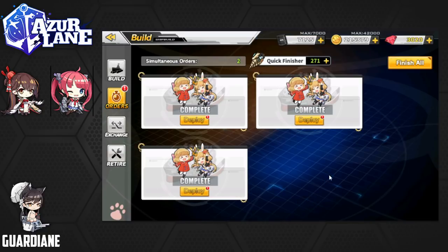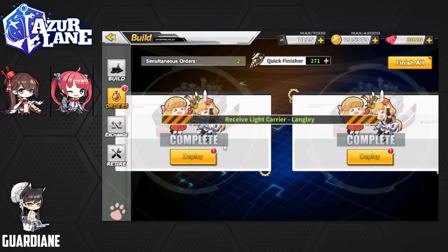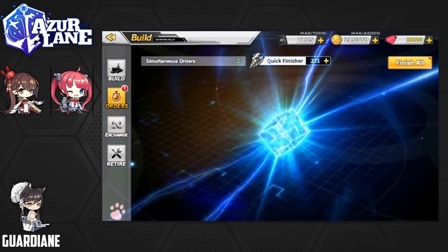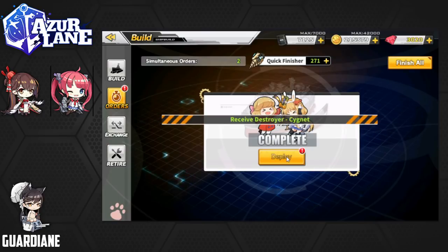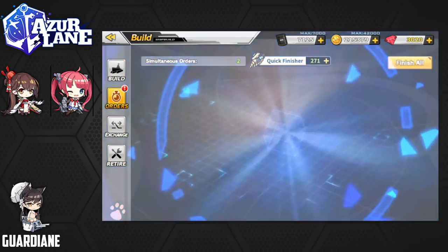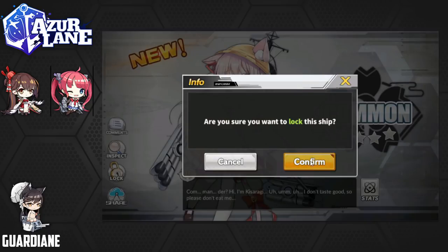We're going to wrap up this week with these last three build orders. Hopefully we get something good — this is going to round out the week. Please don't let it just be San Diego. The first one is going to be Langley — don't need Langley. This one is a Signet. Last hope — what's it going to be? Kisaragi! So that's new. It's a common ship, but I don't have her, so that's pretty cool. New ships are always a good thing.